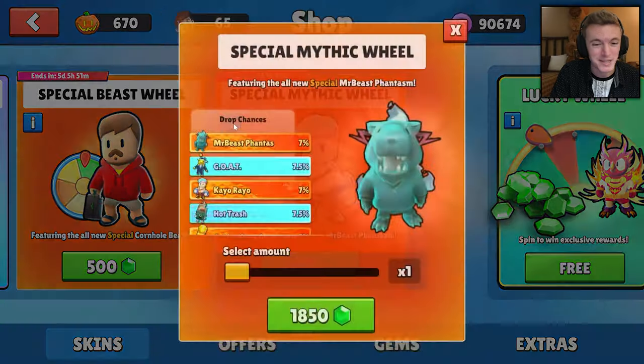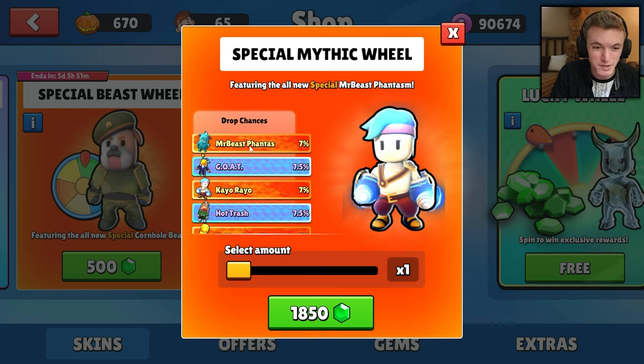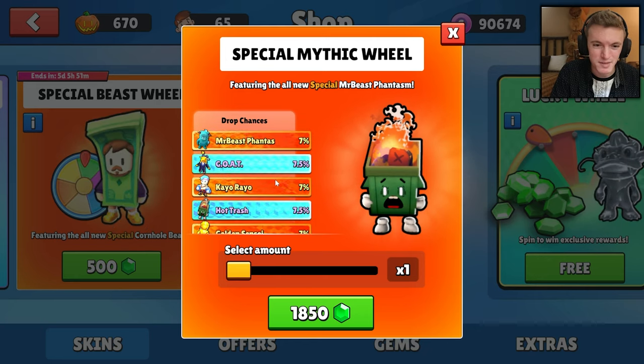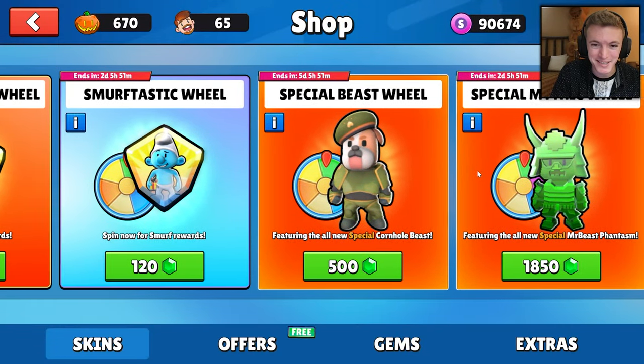There's also a brand new special mythic wheel, and if you remember last time we spent a lot of money on that wheel and didn't get the Goat skin we wanted. They also added a brand new special to it now — Mr. Beast Phantasm — so we're going to have to spin that in tomorrow's video to try and get those two new skins.